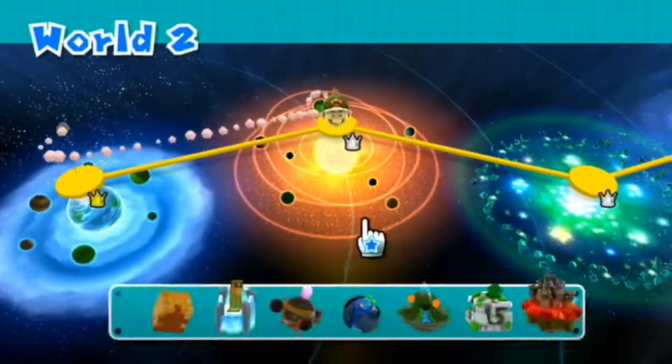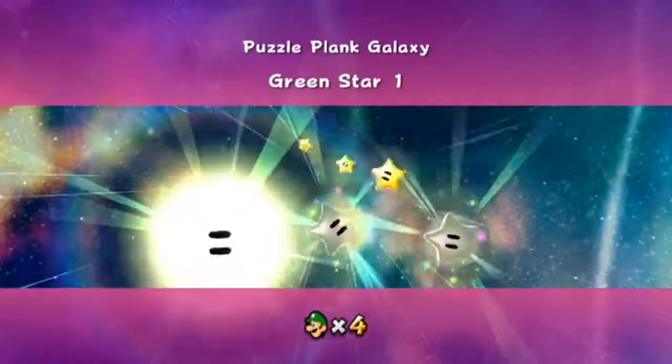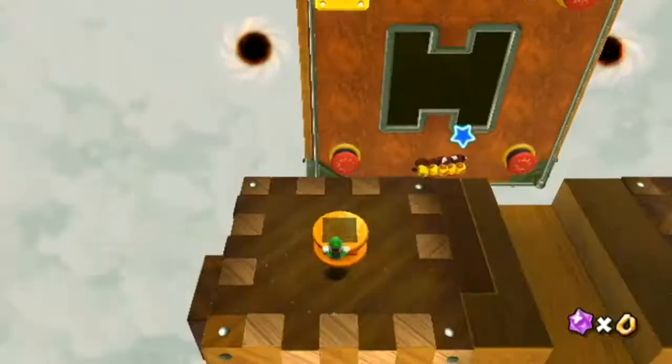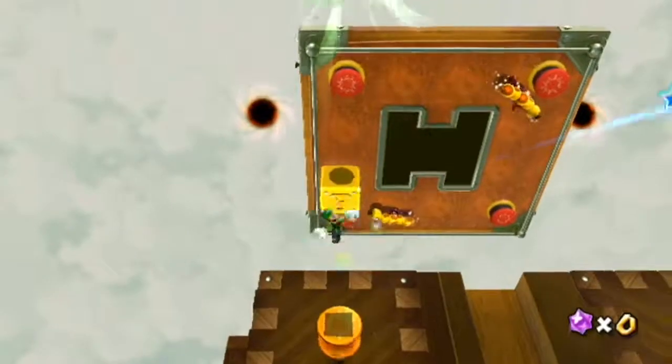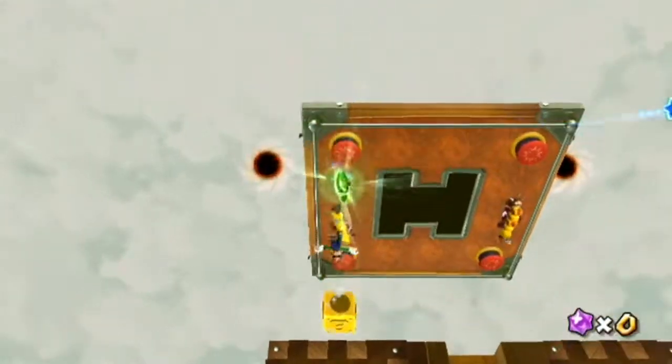Galaxy complete and world complete. Now on to World 2 with the Puzzle Plant Galaxy. Star number one: right at the beginning you're going to want to go to this trampoline and be very careful not to break the question block, because you have to get on top of it and then backflip onto the green star. And there you go.